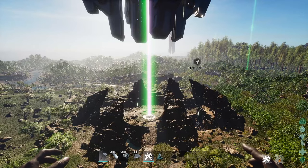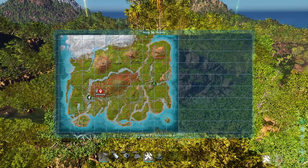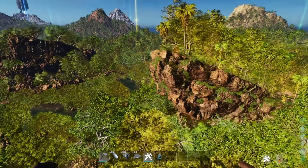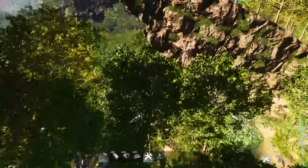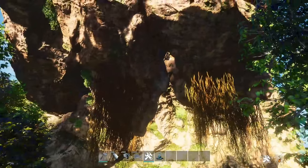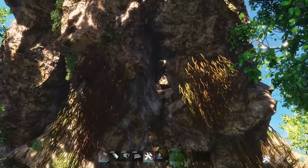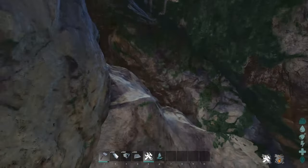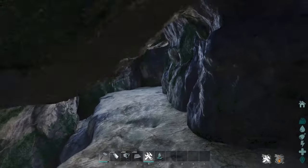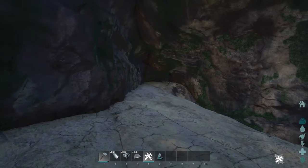The next rat hole we have is close to the green ob, here at 58.5, 79.4. We go underneath it, look up, and right up here you have a little rat hole — perfect for a solo or starter base.